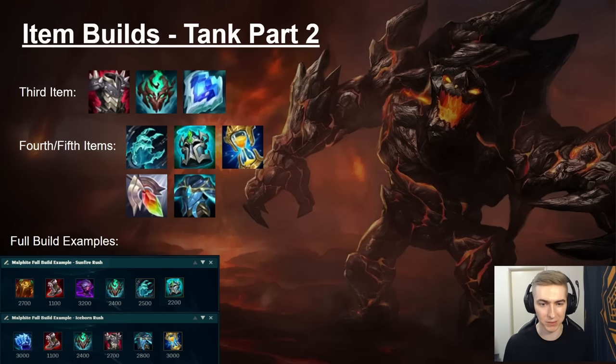Moving on to your third item, it's similar to before — Thornmail when you need the healing cut, Abyssal Mask when you need MR or there's an AP champ on your team playing quite well. Frozen Heart is very good versus comps with multiple auto attackers. If they have a normal ADC with a Kindred jungle, Frozen Heart can be really good — or even if they have an Azir mid. This item is pretty good on Malphite but it's overused; just make sure you're versing multiple auto attackers. It's not really good when you're only versing just an ADC — you want to see at least two primary auto-attack threats from jungle or mid before you build this item.